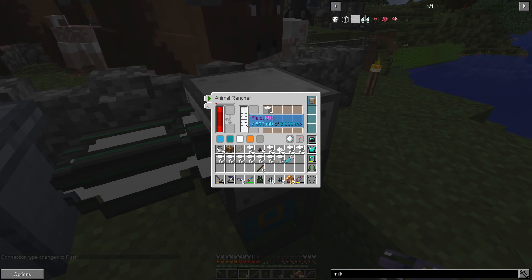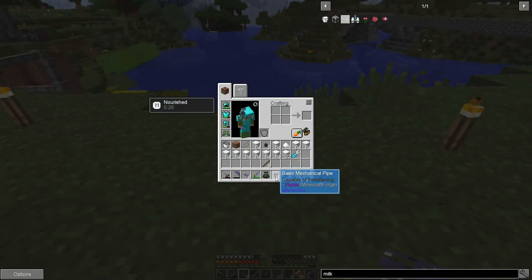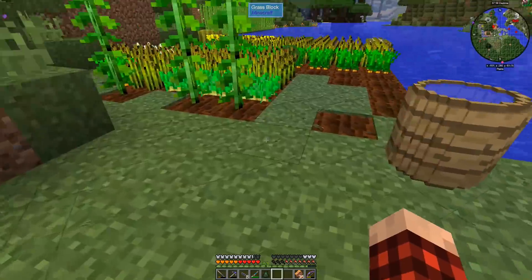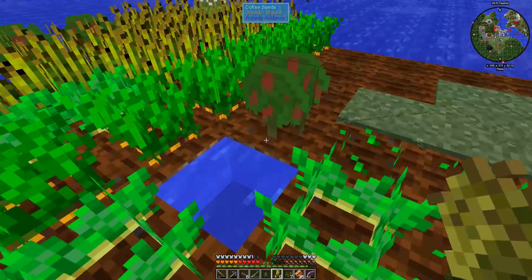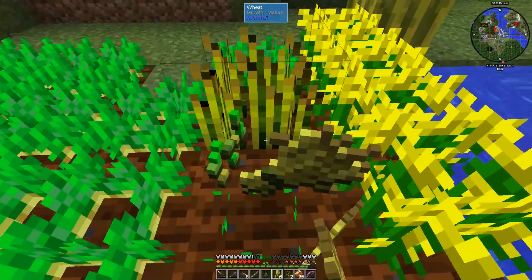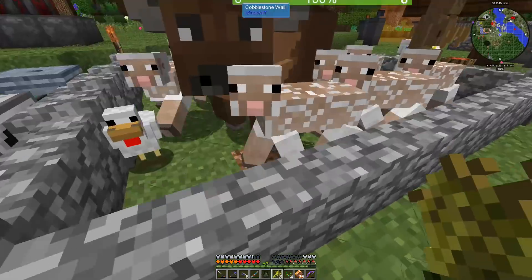So essentially we're getting rid of all the milk in there. It's slowly draining down but it's also scanning our animals for more shearing opportunities. While we're here, let's go down and increase the population of our sheep a little bit — let's go out and grab some of this wheat. Might as well take care of some of these little odds-and-ends things. That thing should actually run like forever — shouldn't be a problem.